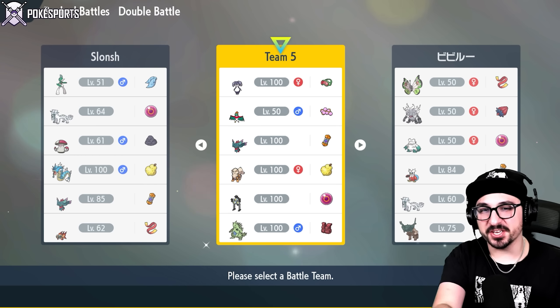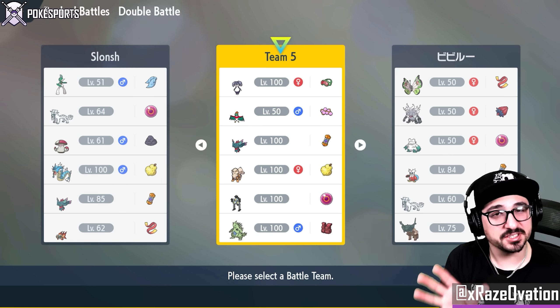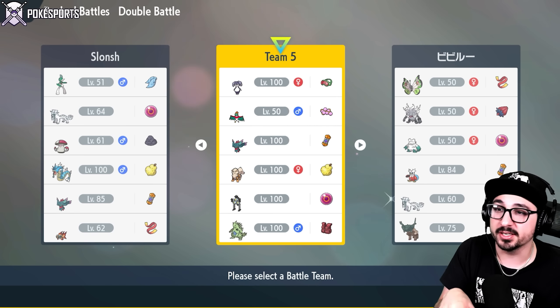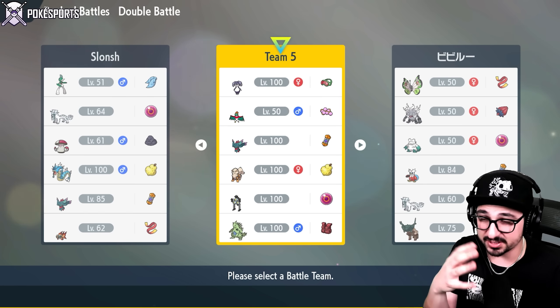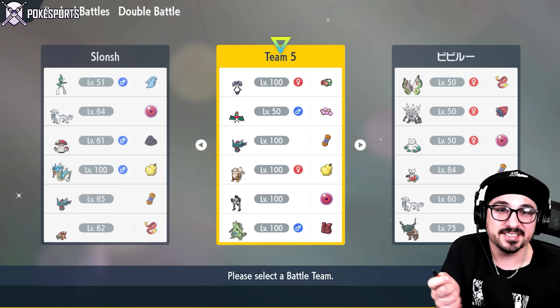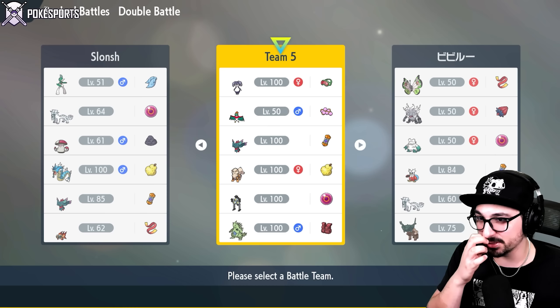Good afternoon, Poké Sports! Welcome to another VGC Battle Stadium Regulation C video. We're bringing you a Hawlucha team — and this isn't just any Hawlucha team. This team was brought to EUIC and ended up getting top 100 by Francisco Coroado. We'll leave a link to their Twitter down below in the description.